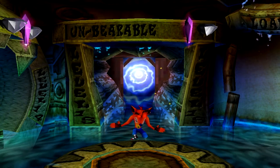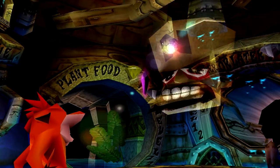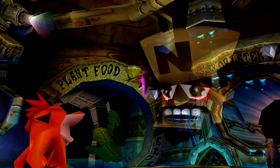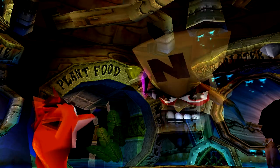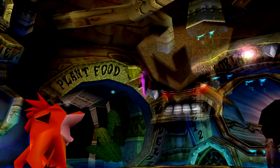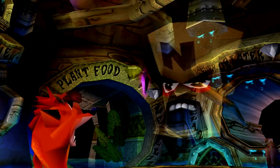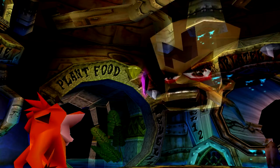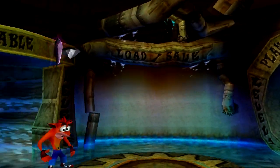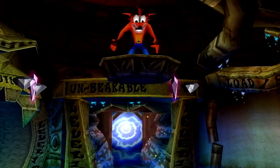We have a message — Cortex isn't gonna bother us again for a while. Let's go ahead and fight the third boss of the game. One of my favorite boss fights actually: Tiny Tiger.